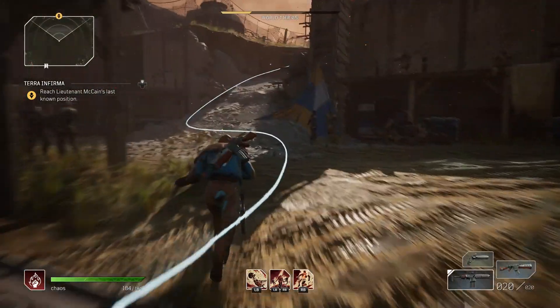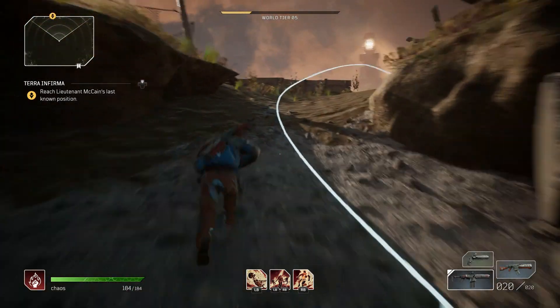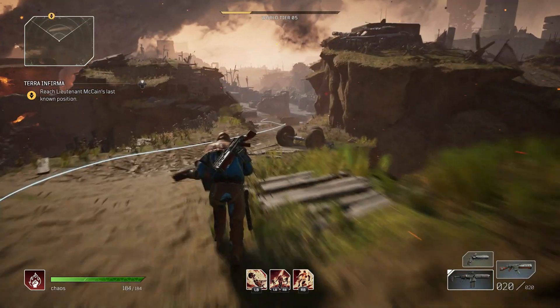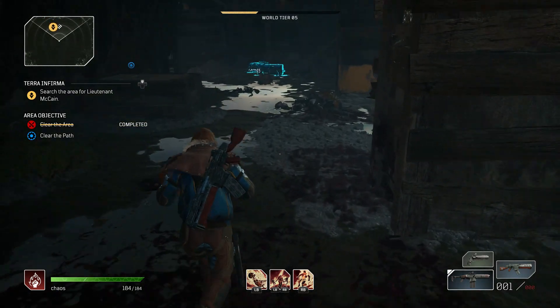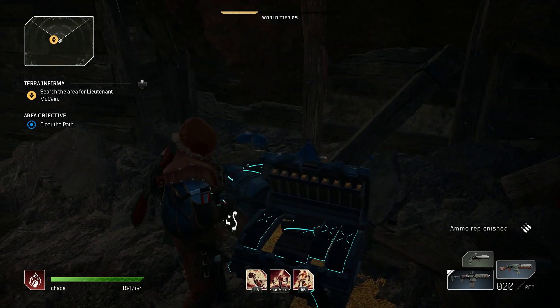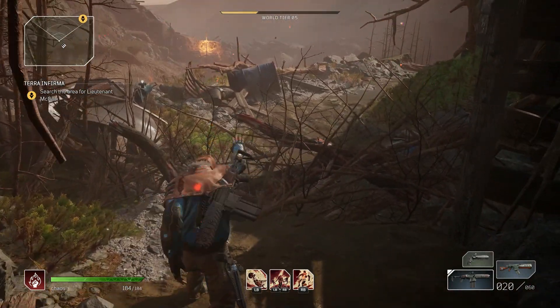Once you do this bit, just completely leg it until you get to the sections where you're actually fighting people. Once you've done that, pretty much just make sure you're refilled on your ammo, you're all good, and then make your way over to this part.